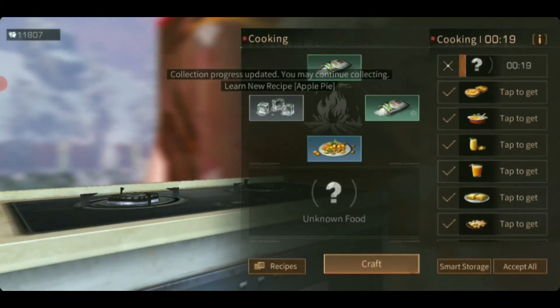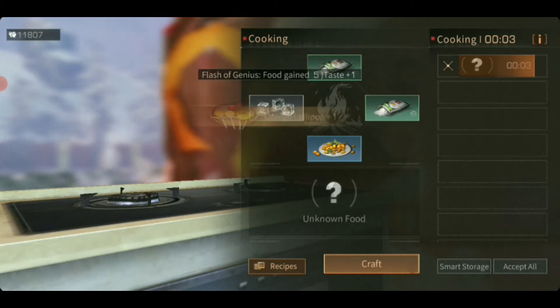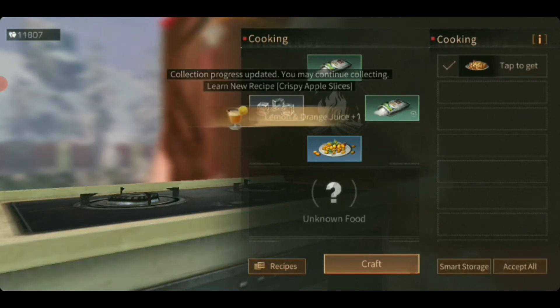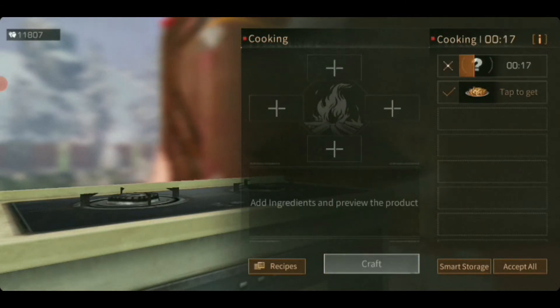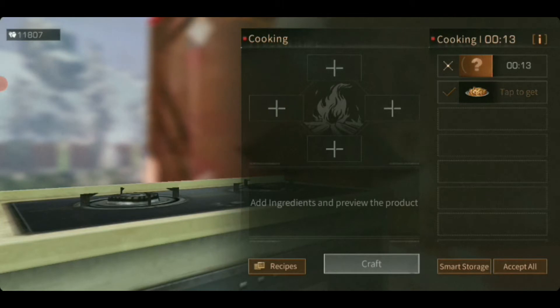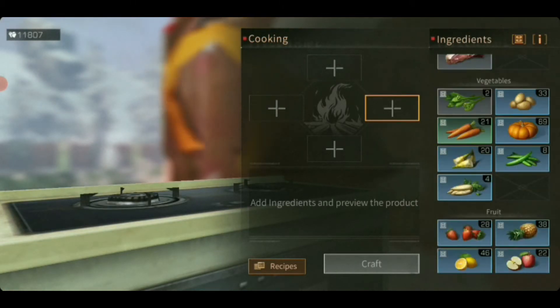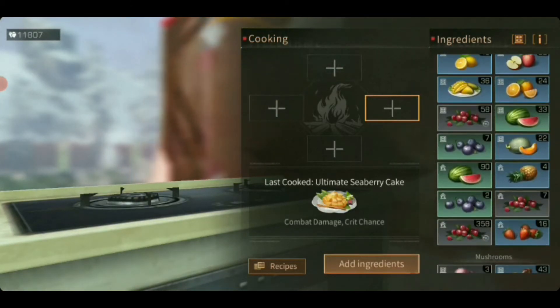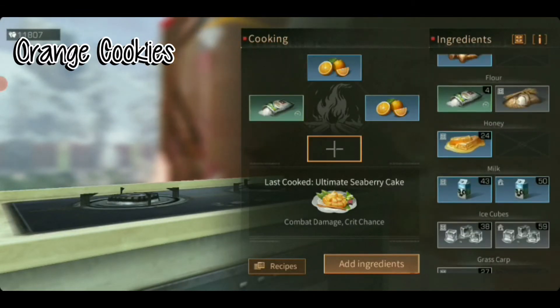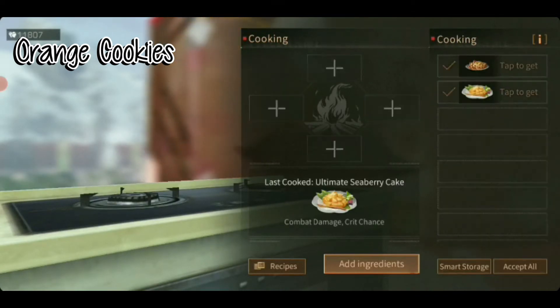The crafting is full, so we are going to accept all. Since we have already cleared our bag and put everything in storage, we can cook the next recipe. The next one — and I'm not sure why the cranberries and others are not inside the sweet category — is two oranges, one flour and one sugar.